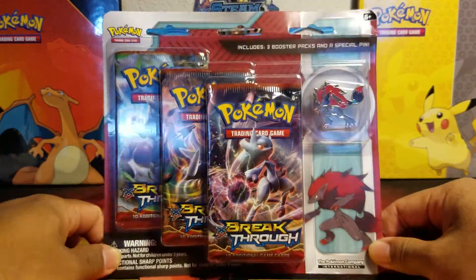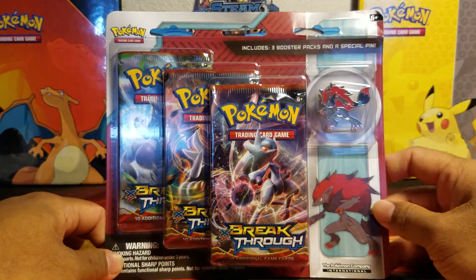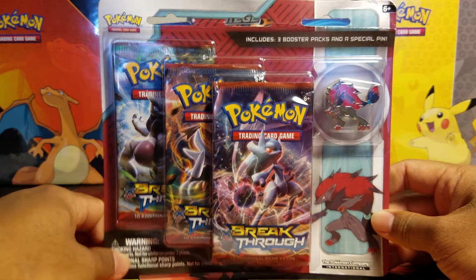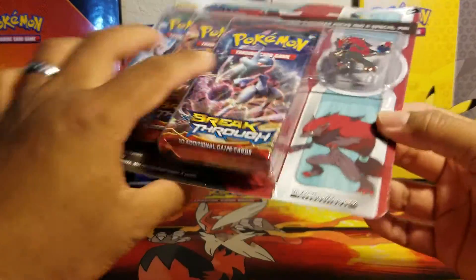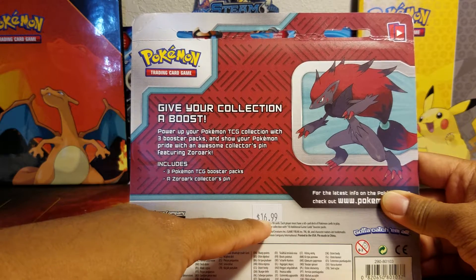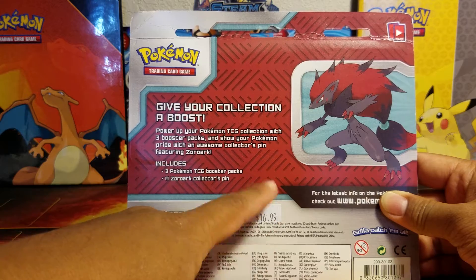We got three packs — a blister pack of Breakthrough here with the Zoroark pin. I will be giving away just one of these codes; I'd like to keep the other two for myself. I'll give away one of these codes, most likely the first one.